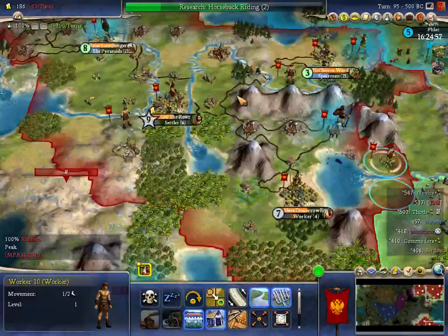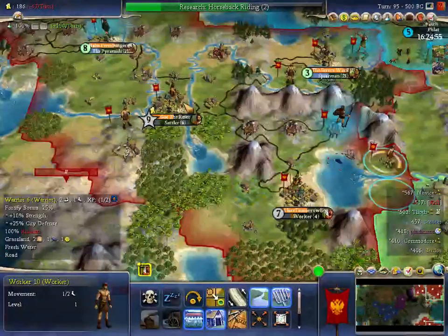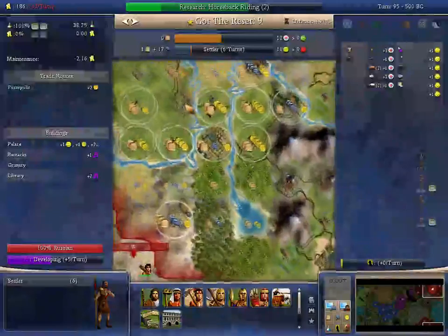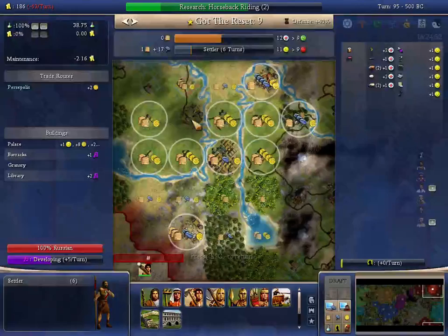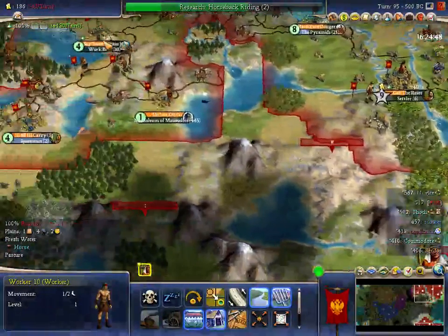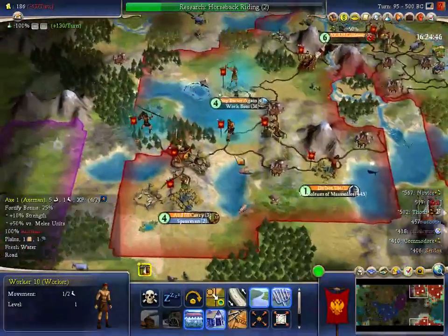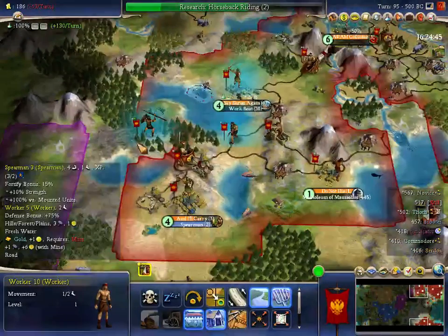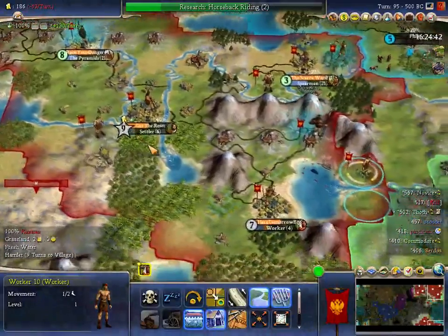I'm a bit hesitant to start tech now because I wouldn't grow the cottages as much. But I can get this done in two turns — it'll cost me 126 gold. Realistically, waiting for an academy isn't worth all that much to me — it's only worth about 15 or so per turn. So it's not so bad, actually, to start research now. It's not perfectly efficient, but nothing's ever perfectly efficient.